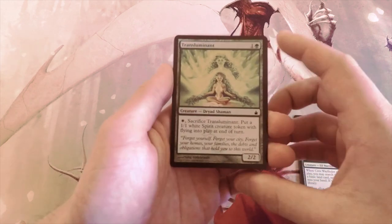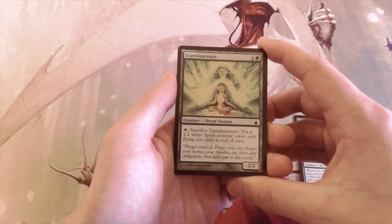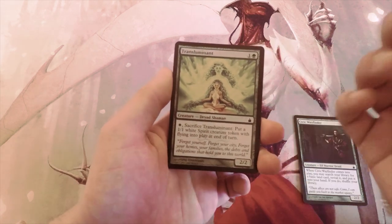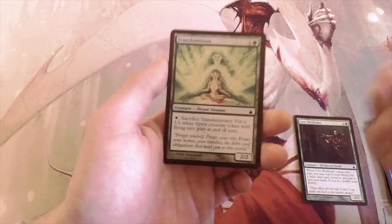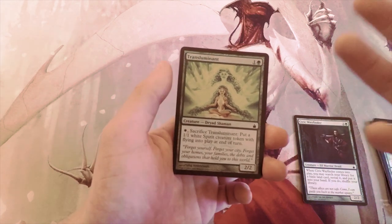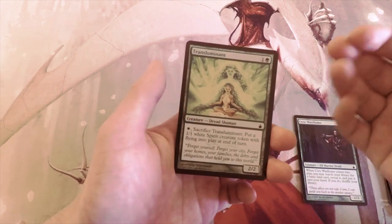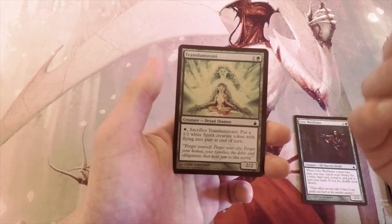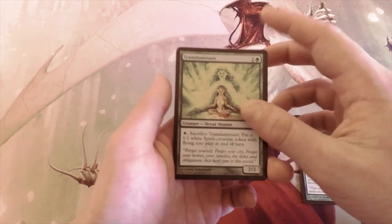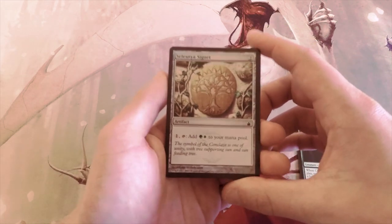Transluminant is one and a green for a 2/2 — you can pay one white and sacrifice it to put a 1/1 white Spirit creature token with flying into play at end of turn. This card is actually decent: if they target it to kill it, you can just sacrifice it in response. It also gives you two blockers for the price of one — if you block with it, you sacrifice it in response and at end of turn you get the 1/1. I like this card; it's a little above average compared to other cards in this set, though I don't think it's better than the Wayfinder.